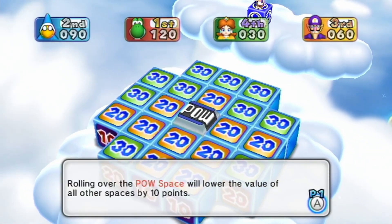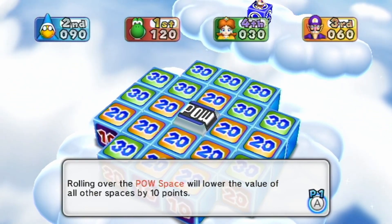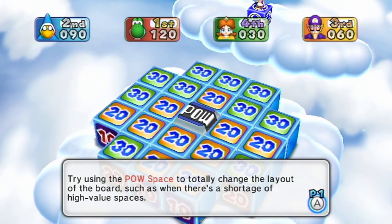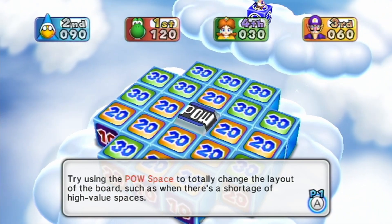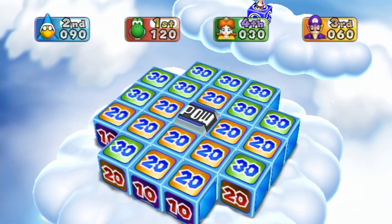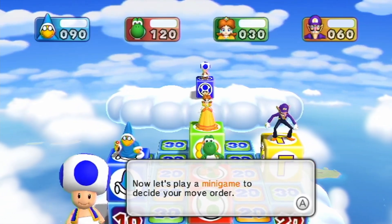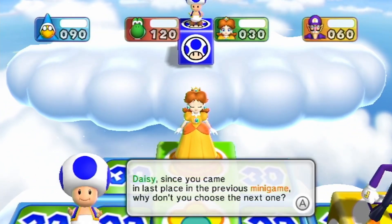Rolling over the power space will lower the value of all other spaces by 10 points. The power space can only be activated once after each minigame. By using the power space, you can totally change the layout of the board, such as when there's a shortage of high value spaces. I don't think you're awarded any points if you use the power space — you want to use that to hurt your enemies.